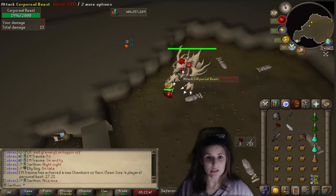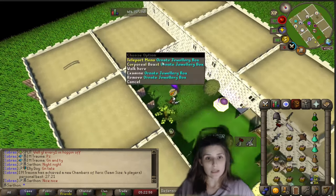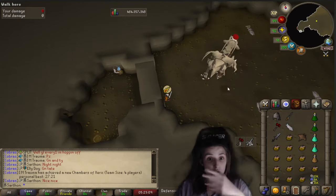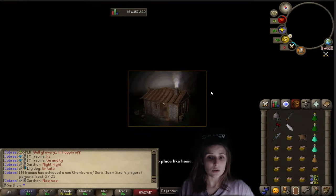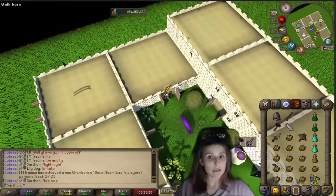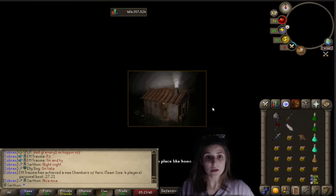I'd like to go over the different methods of handling the Core. The Core comes out once Corp is weakened enough — if it hits you it will heal Corp and also damage you. You have a few options: you can put a cannon down and the cannon will kill the Core whenever it pops up, you can dodge the Core the entire time, or you can kill the Core once in a method where it will never respawn again. I prefer the option where the Core never respawns. You do have to be a little tick-perfect and it may take some practice.